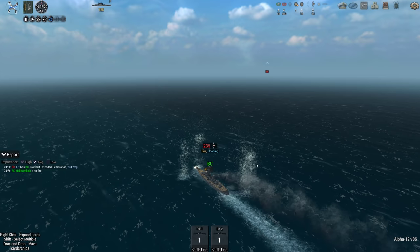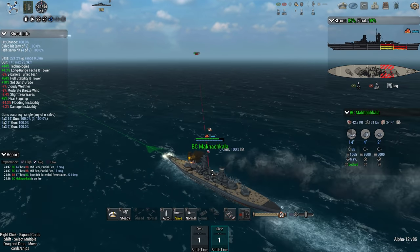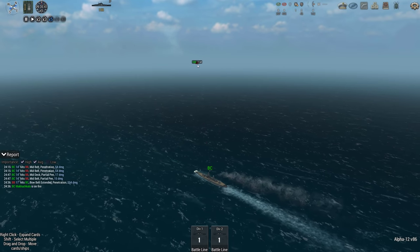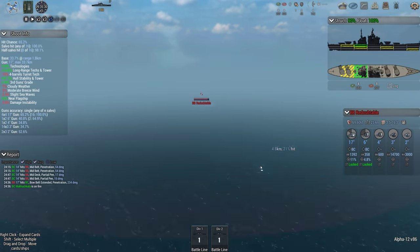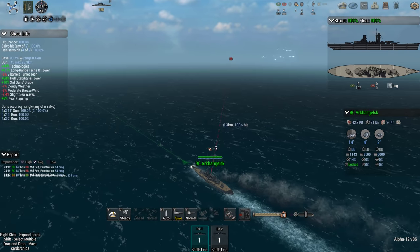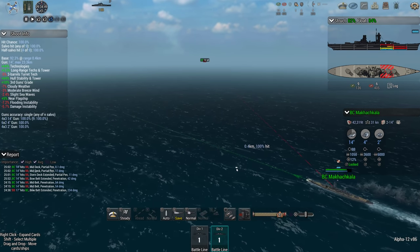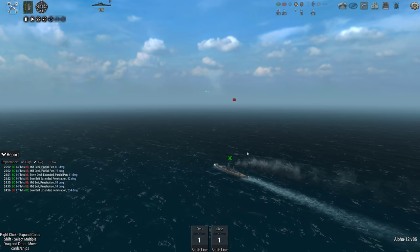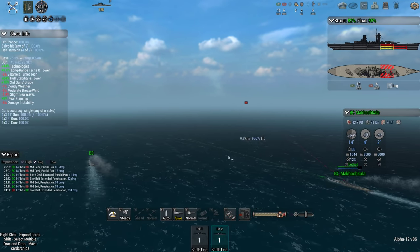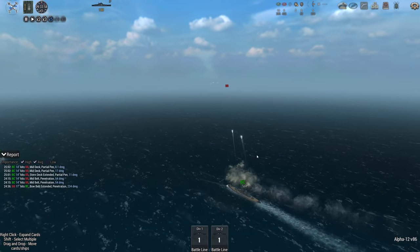Ow, that's a nasty hit right through the belt - extensive damage. Finally scoring some hits back - good stuff. The advantage of running with two ships is you're not out of the game if you take a bad hit from the enemy.